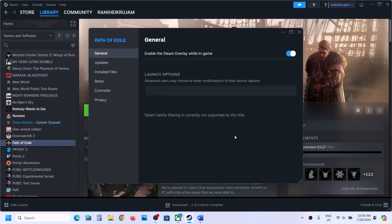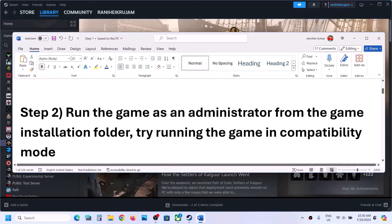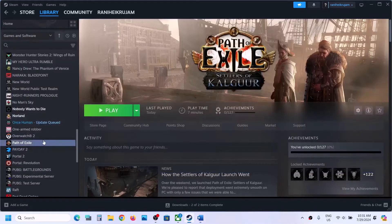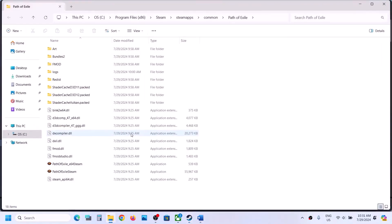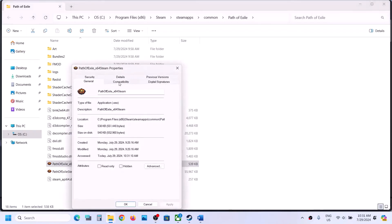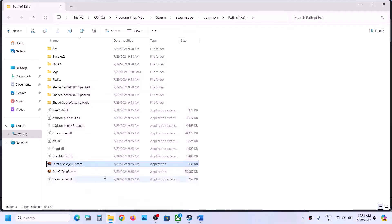If still not working, remove this and follow the next step. The next step is to run the game as administrator from the game installation folder. Right-click on the game, select Manage, then click on Browse Local Files. It will take you to the game installation folder. Right-click on the game exe file, select Properties, go to the Compatibility tab, and check the box which says 'Run this program as an administrator.' Hit Apply, click OK, then double-click to launch the game from here instead of from Steam.